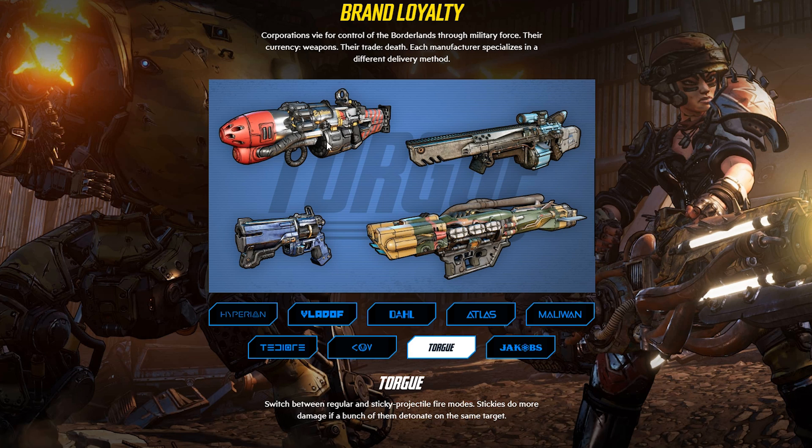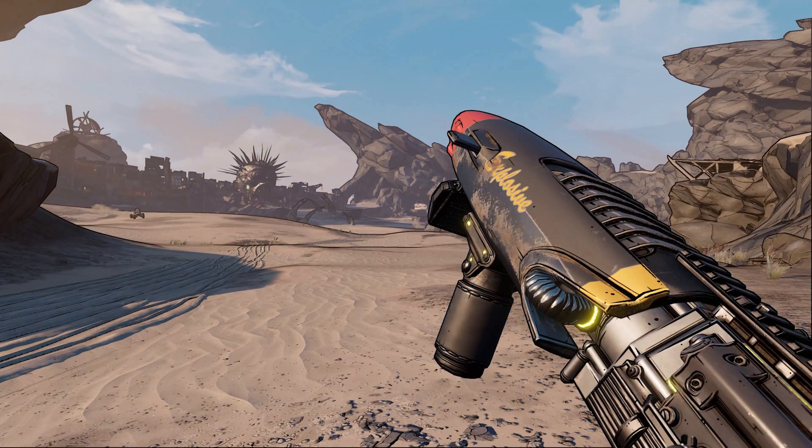Onto Torgue — we have four new weapons here, and I want to point out that one looks like a sniper. We didn't have Torgue snipers in Borderlands 2, though we did in Borderlands 1, so I'm very curious to see how that works. The description reads: switching between regular and sticky projectile fire modes — stickies do more damage if a bunch of them detonate on the same target. You can also read the word 'explosive' on the side of the gun, so it might still be locked to explosive only.